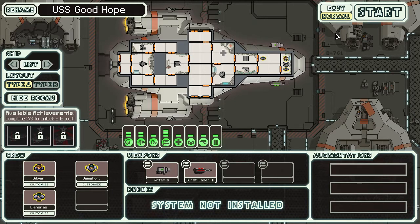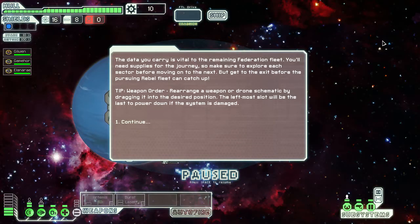I think it's okay to start on normal. And we're actually in the game. The data you carry is vital to the remaining Federation fleet. You'll need supplies for the journey, so make sure to explore each sector before moving on. But get to the exit before the pursuing Rebel fleet catches up. Tip: weapon order — rearrange a weapon or drone schematic by dragging it into the desired position.